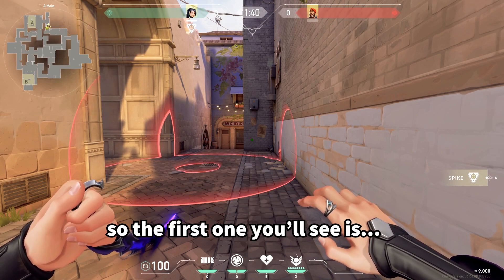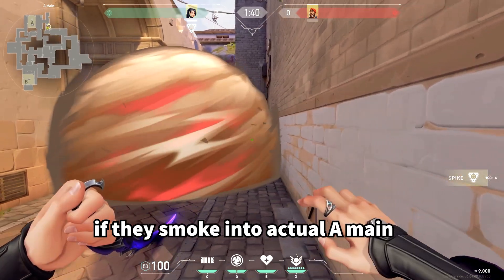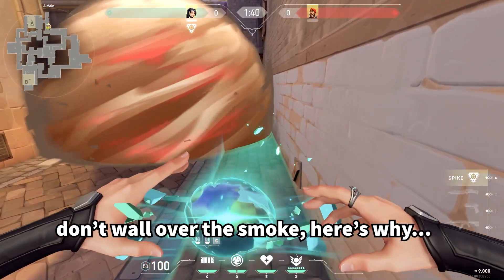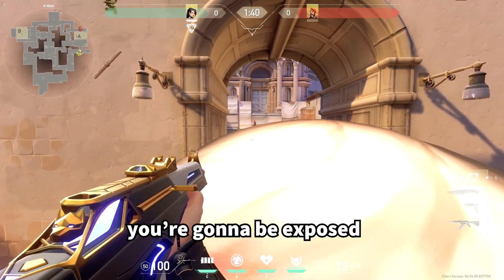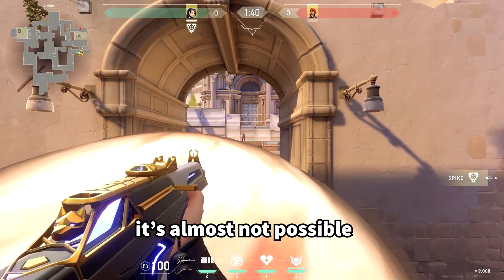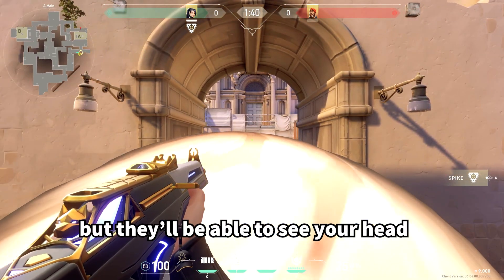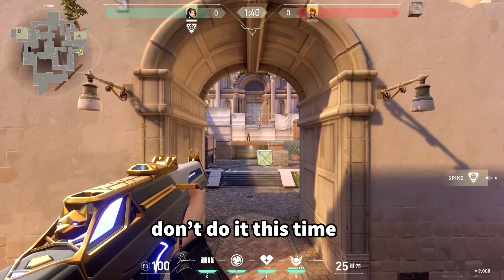The first scenario: if they smoke into A main, don't wall over the smoke. If you look into it you're going to be exposed — it's very hard to see heaven, almost not possible, but they'll be able to see your head on the other side. So don't do it.